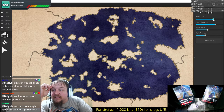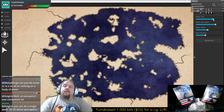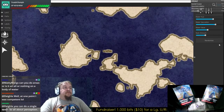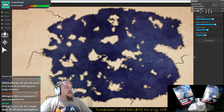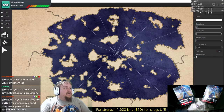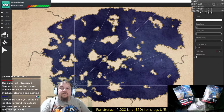Daly asks, can you do areas or is it all or nothing for a body of water? You can do a single town — we could zoom in to 300% here and put in some little details like rivers. We can put trees if we want to make a forest on this island. If you want some direction here, you can put a point for reference.